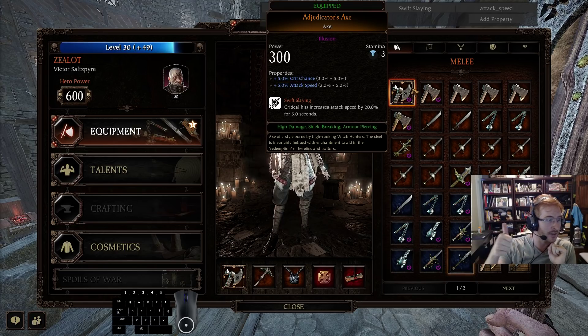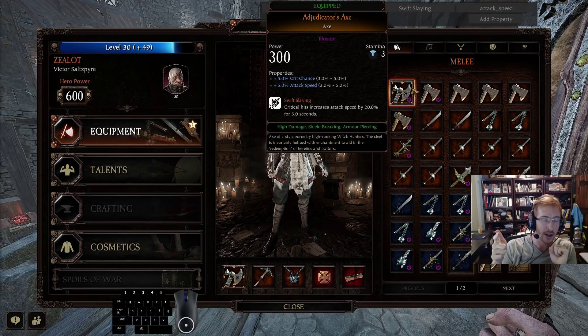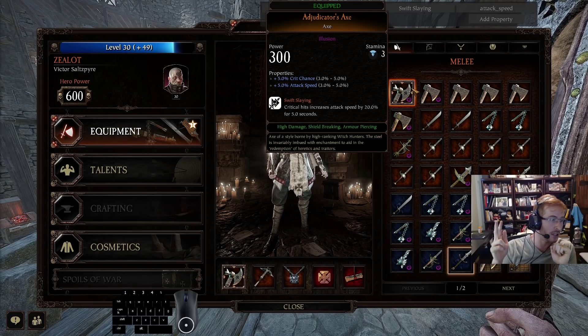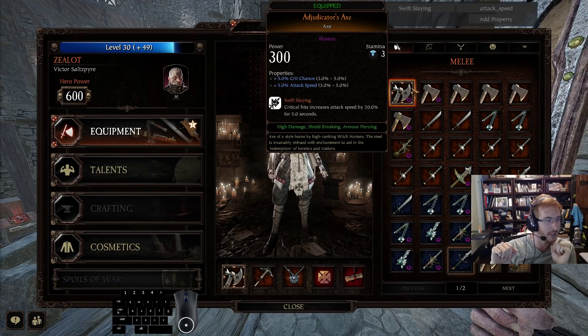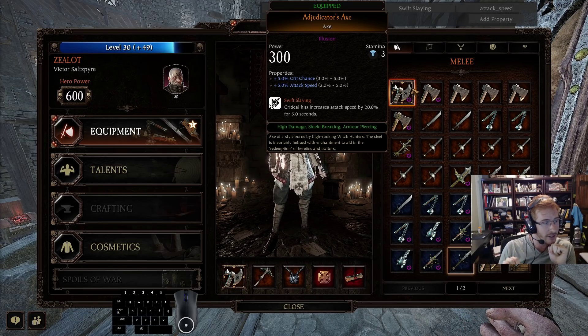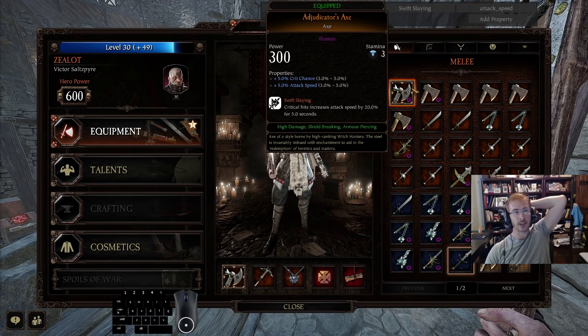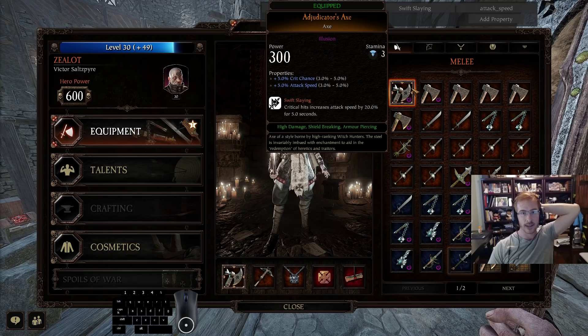He has all the damage resistance in the world anyway, so he's got tons of survivability. If things go really bad you have the Cheat Death passive, and if you have a bad situation you don't need to rely on traditional kiting to get out - there's a really good chance you have your ult up to escape, especially with cooldown reduction.